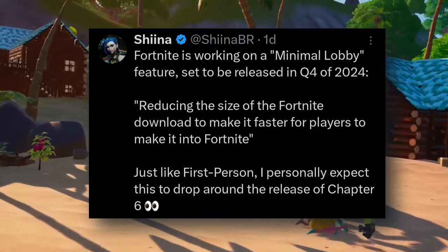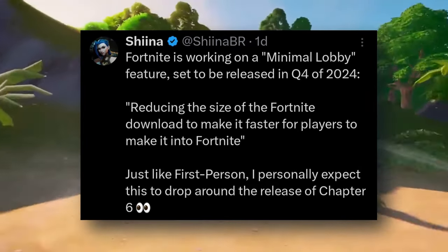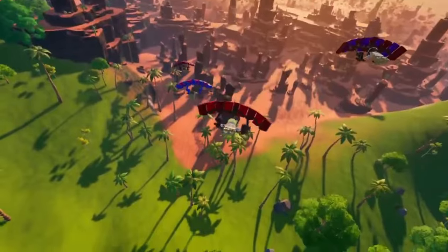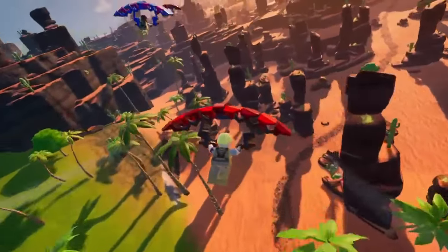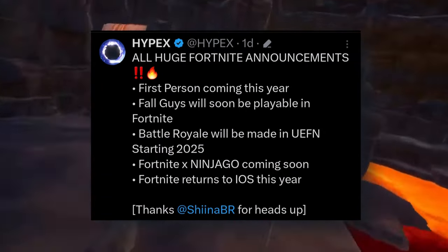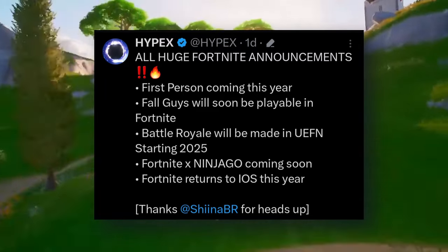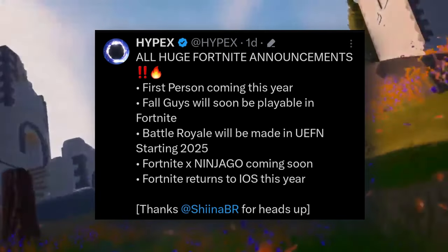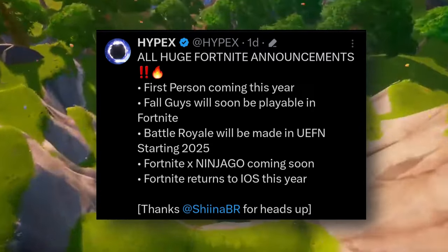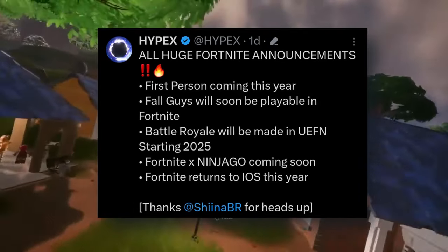Sheena continued and said, just like first person, she personally expects this to drop around the release of Chapter 6, so it's not really close. Now, other leakers suggested differently about a first person mode coming even this year. Hypex actually said all huge Fortnite announcements: first person is actually coming this year, Fall Guys will soon be playable in Fortnite, and Battle Royale will be made in UEFN starting 2025.